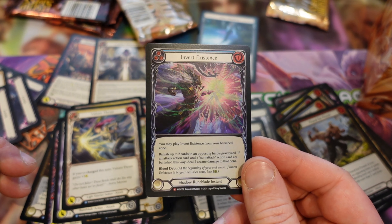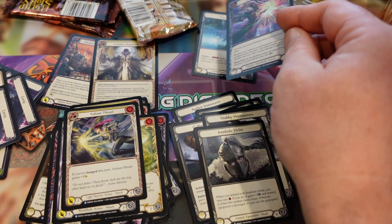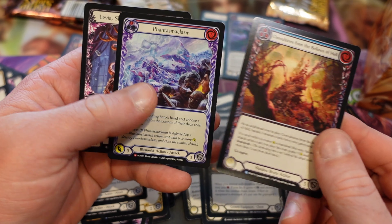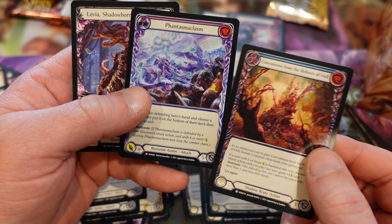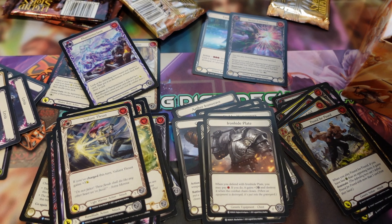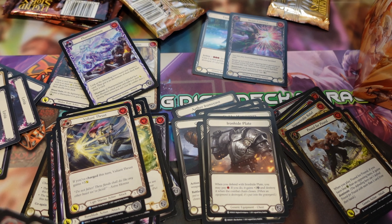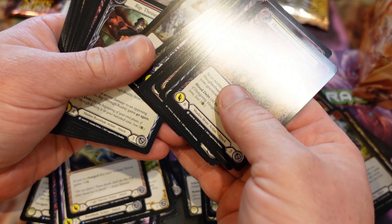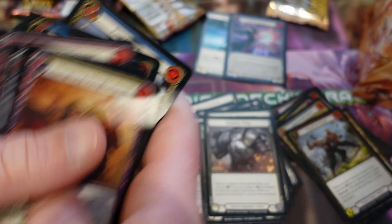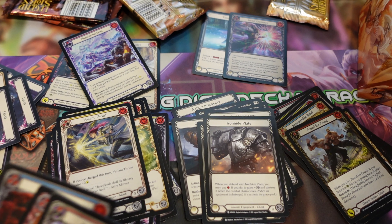Invert Existence foil — don't think I have this one yet, so that'll be nice to add to the collection. And another Phantasm — that's two Majestics in a pack, that's good. Let's see if I did throw out rares quickly — looks like they're just disappointing, so I threw them down.